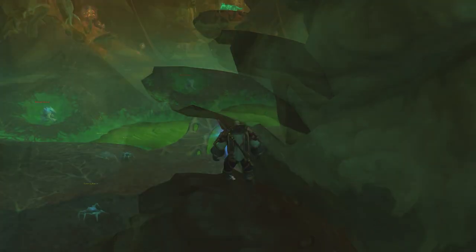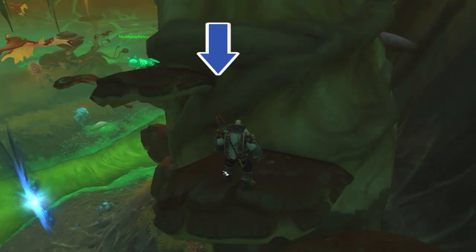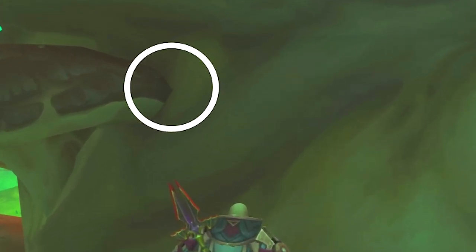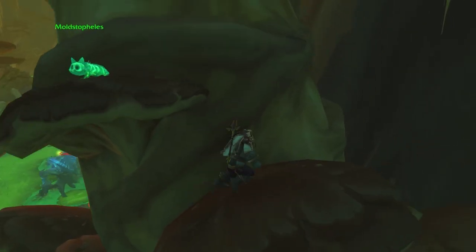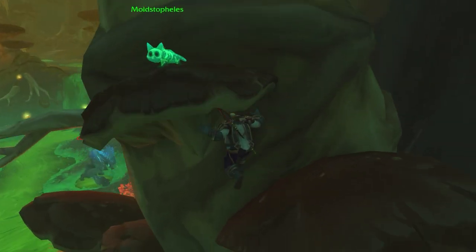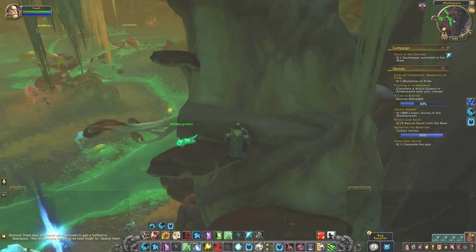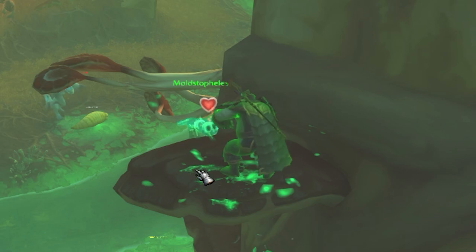From there, jump onto the first mushroom, then the second. Here's where things get tricky — it takes a very specific jump to get to the last mushroom where Moldstopheles is staring down at you waiting for you to fail repeatedly. You have to aim exactly for this vine outcropping here. Too much to the left and you will hit your head on the underside of the mushroom. Too much to the right and you won't land on the vine. Take as many jumps as necessary. Once you land on the vine, you can then turn and walk next to Moldstopheles. Give it a pet.